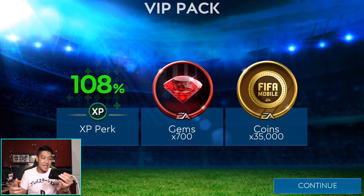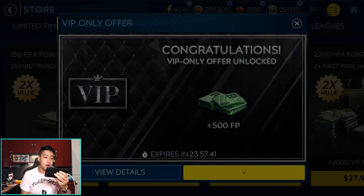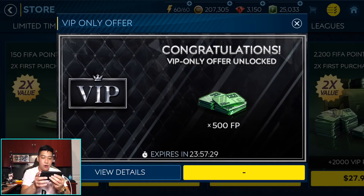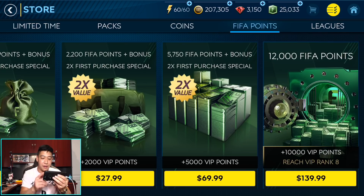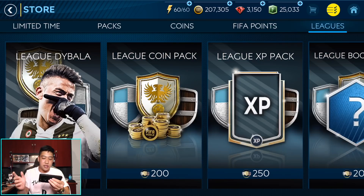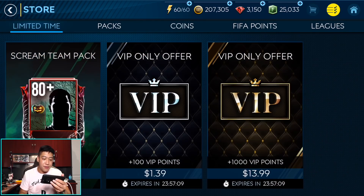There are our gems, our coins — all that good stuff. I guess I only got up to rank seven. That is our rank: congratulations, ability to train to 90 overall. Every time you buy FIFA points, you also get VIP points, and that gives you some perks. Of course there are leak packs — there's a Dybala and 80 overall and all that stuff.